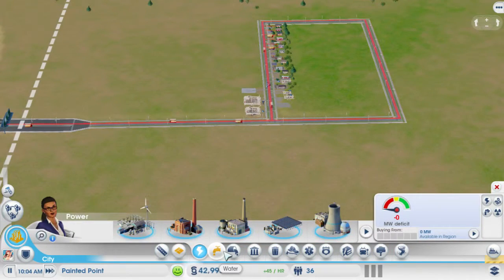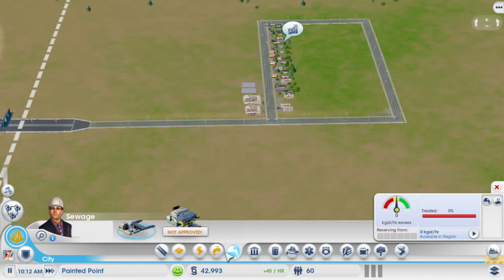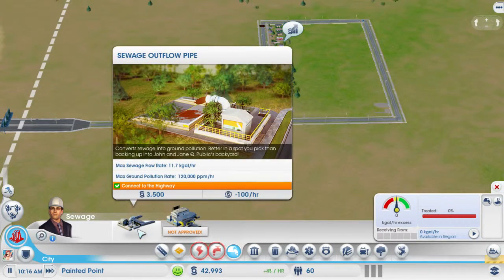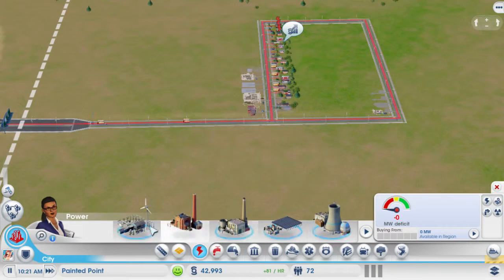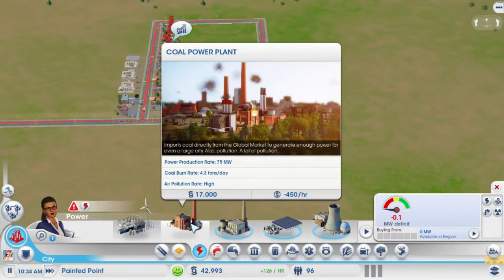Now these icons are flashing because they're saying we need water, we need electricity, and they need a place to dump their sewage. So let's go and find that. We have a coal power plant — we do have enough money for that but that's a big loss on the money.